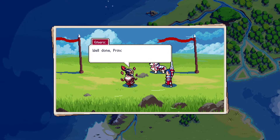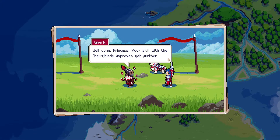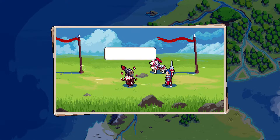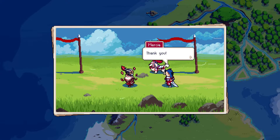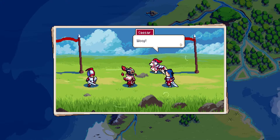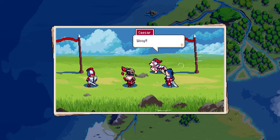Emmerich: 'Well done, princess. Your skill with the Cherry Blade improves yet further.' Cherry Blade — oh man! And they're so happy. Caesar the dog is here — oh man, this dog is so cool. 'It's all right, Caesar, it's just one of the royal guard.'